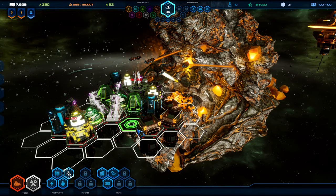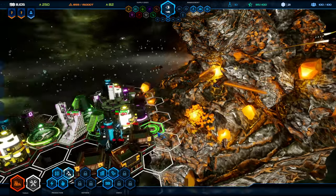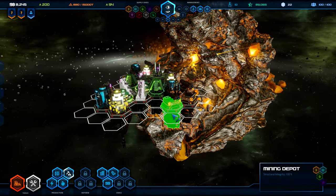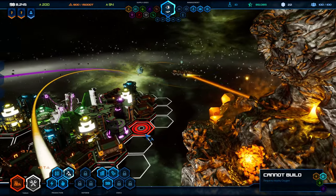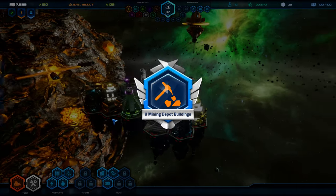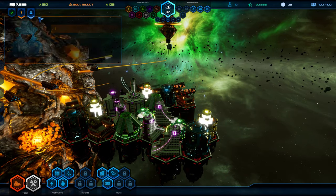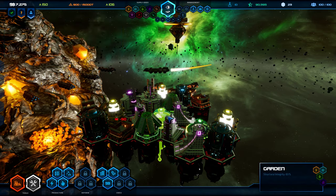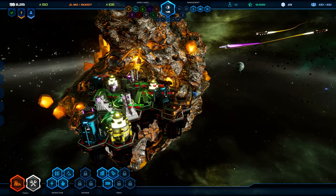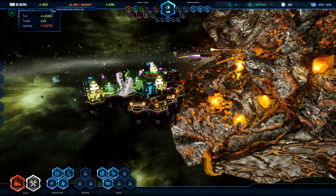The economy in Starport Delta is pretty straightforward. You have the mentioned spacebugs and minerals. The primary way of getting more minerals is by sending out mining ships to the nearby mineral-rich asteroids. These ships are created by building a mining depot, and from there they'll do all the work — you just need to make sure the mining depot is in range of both power and oxygen, which are created by their own respective buildings.